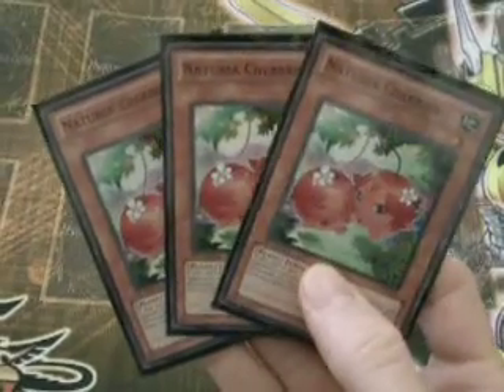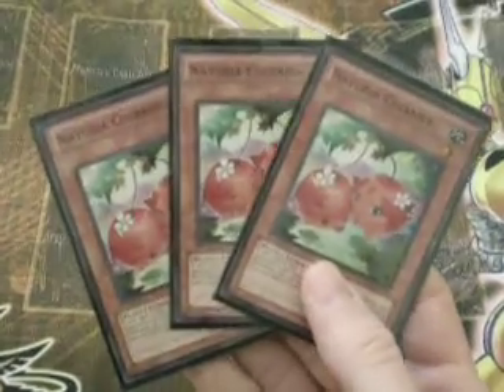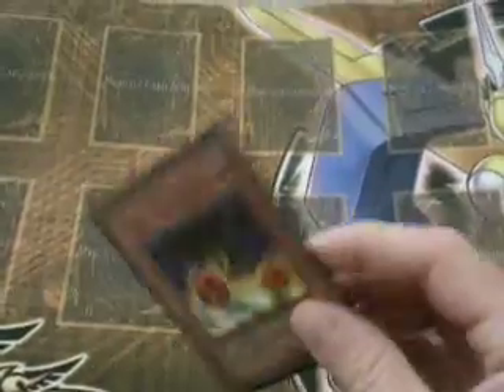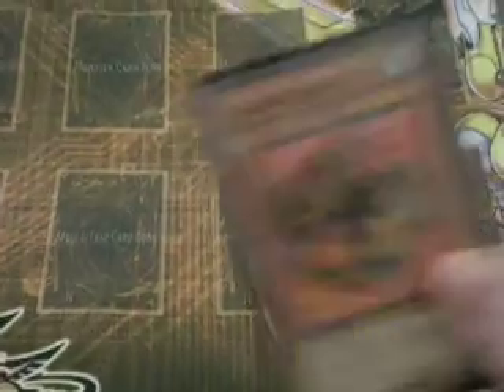Two copies of Naturia Cherries — pretty much any time they die you go get two more. They do come in face down, which is kind of interesting, but still a really good card and a nice one-star tuner. We also run two copies of Cherries and Mado, just so that we have a two-star tuner and it recruits the other one. We don't really need three for this build, but two is useful. Spore — another nice searchable one-star tuner, a good one to reuse and change its level. One copy of Lord Poison, great utility card.